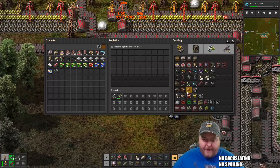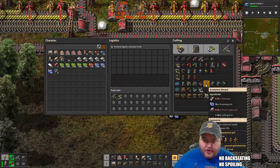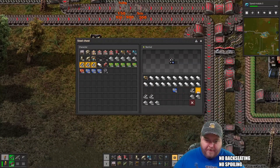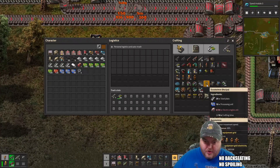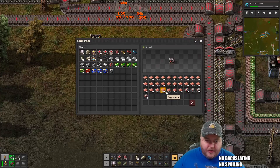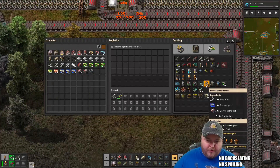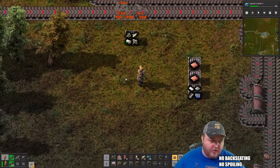All right, Spider-tron then needs four exoskeletons. Steel plates — that's what these are for, I bet. And engines — that's what these are for, I bet. One, two, three, four. Okay.